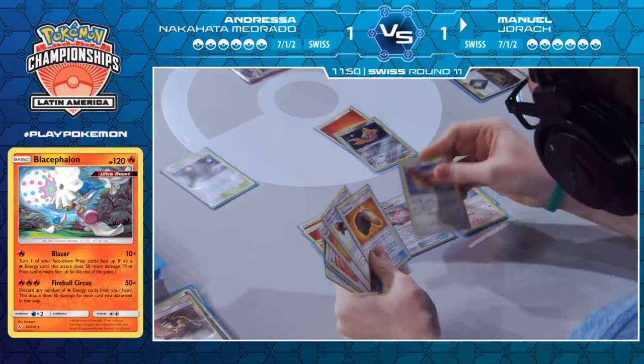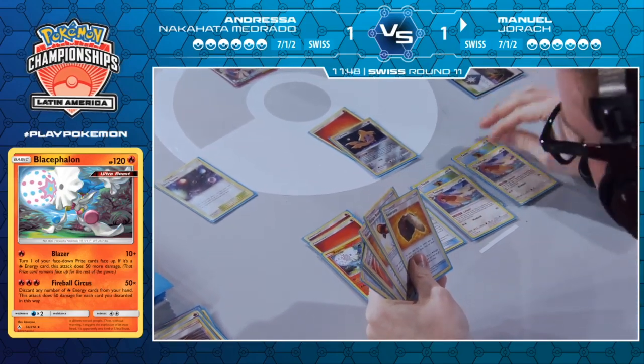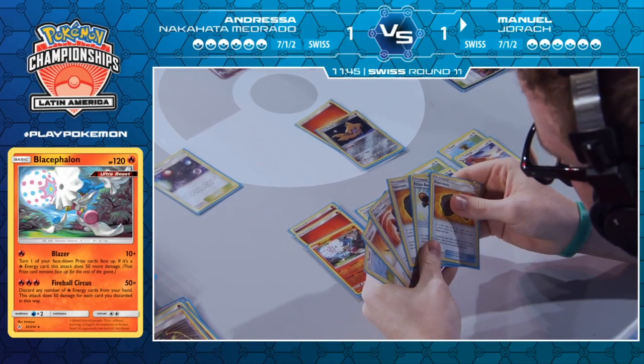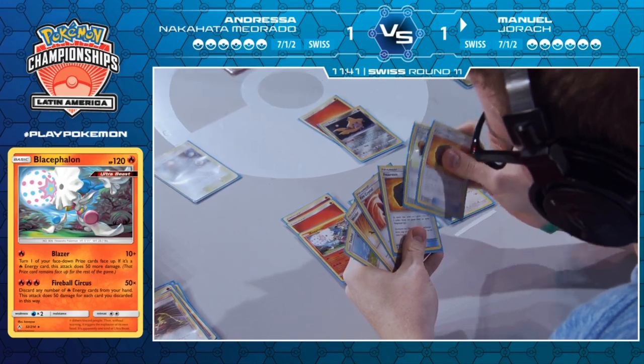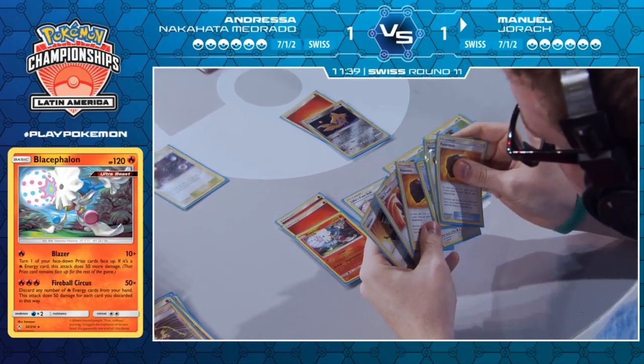There's the Welder onto the Blacephalon, three cards drawn. Those are good cards — that's exactly what he needed: Fiery Flint and the Escape Board as well. Now he can get the extra Stellar Wish off the Jirachi and still be able to attack at the same time. As long as he's got enough energy in the deck, he should be able to get the KO on the Mega Lopunny.